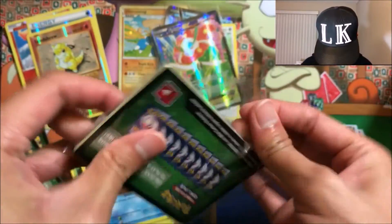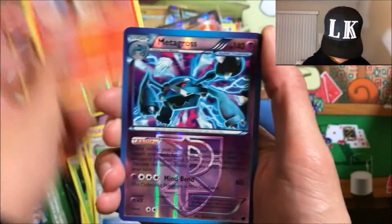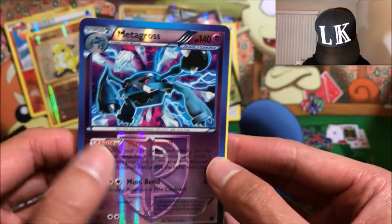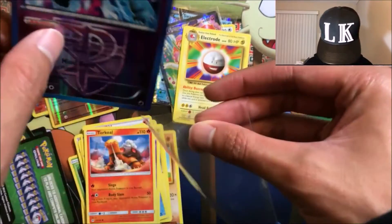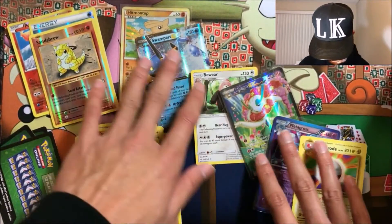Last pack — we got a Slowpoke, a Floral Crown, a Torkoal, a reverse Metagross — I love Metagross — and it's a rare too! And an Electivire normal rare. Even though this is a reverse rare I'll leave it anyway because it's still a rare.